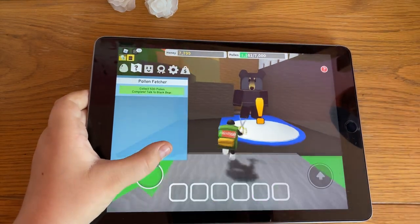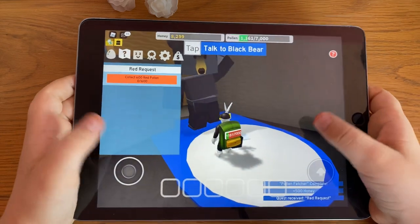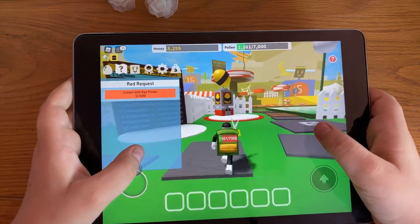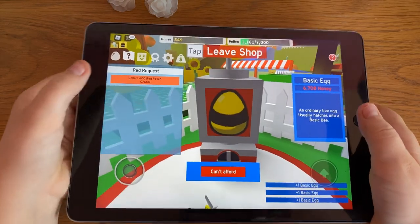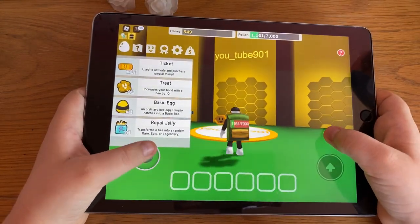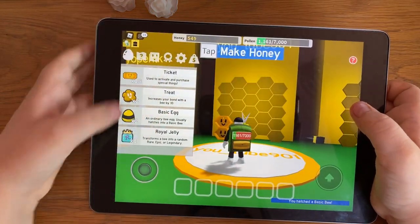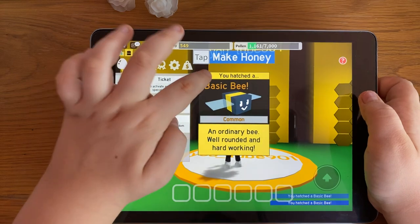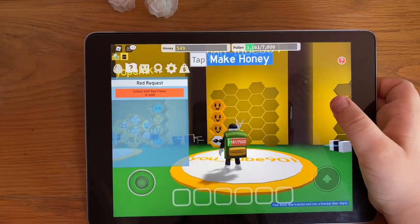Let's go talk to Black Bear again. The red request is to collect 600 red pollen. We might actually be able to buy a few more eggs because they're very cheap when you start off the game. Let's buy them — we can buy three, which is quite a lot. Let's go over to our hive and put them all there. We get a basic bee, another basic bee, and we can transform one — another basic bee and another basic bee. From this one we've got a bomb bee, not much better but still another bee!